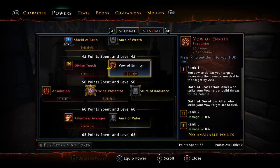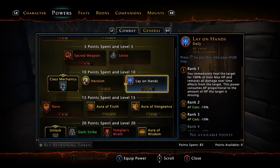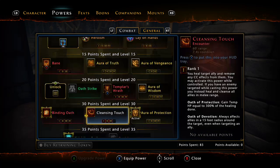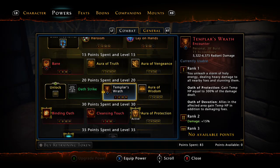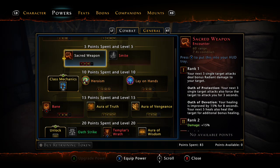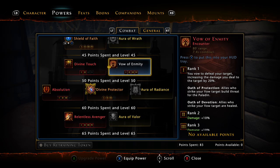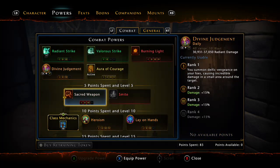When doing PvP, you want to use Vow, Templar's Wrath, and Lay of Hands instead of Shield of Faith. Lay of Hands is amazing — it can get you from pretty much no health to full health instantly. Also use Relentless Avenger and Templar's Wrath. If you're running with a good Cleric and don't need the health, use Sacred Weapon instead. Pop Sacred Weapon, throw your Vow, then hit with Relentless Avenger. You'll take quite a chunk of health from the target — depending on how squishy they are, you can probably one-shot somebody with this combo.